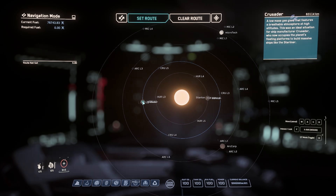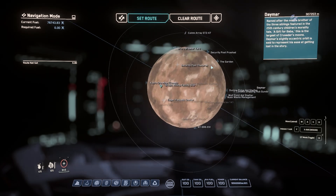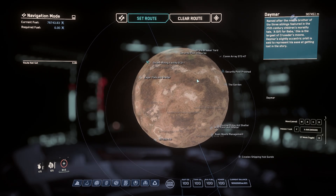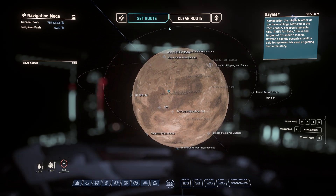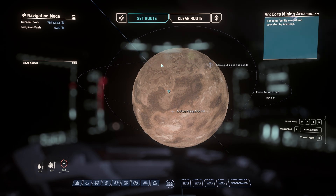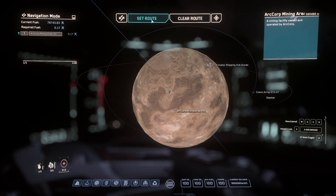So we'll be mining Hadonites. We're going to go over to Crusader, Daymar, and any of the mining facilities. I'm choosing Corp Mining Area 141, just because it has a lot of mountainous regions nearby where Hadonite spawns.